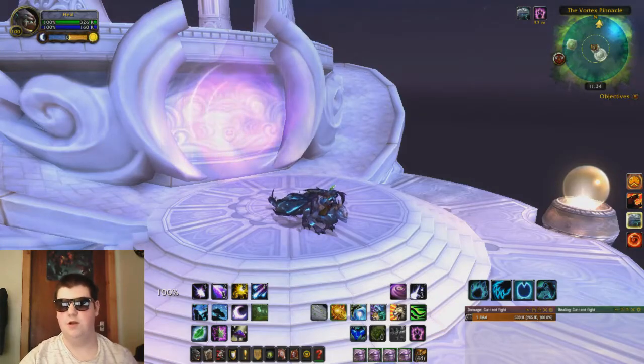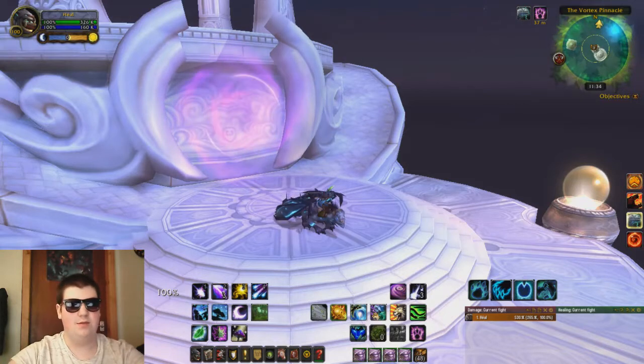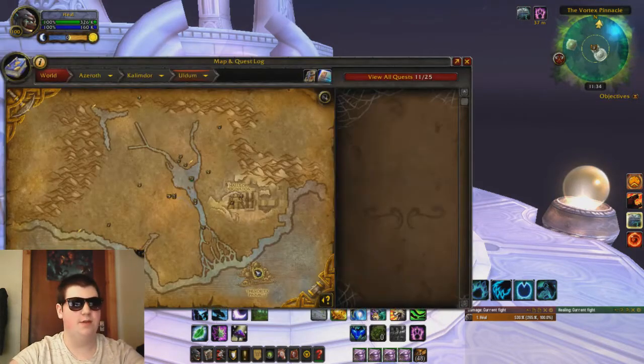Hello everybody, Xabian here, and in this video I'm going to be showing you how to farm the Drake of the North Wind Mount. This mount drops from the Vortex Pinnacle. The dungeon entrance can be found at the bottom of Uldum.